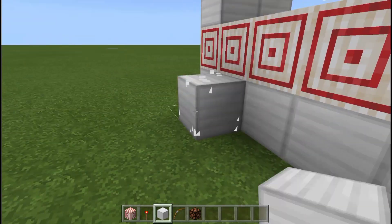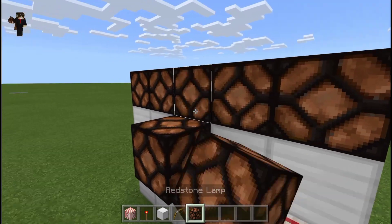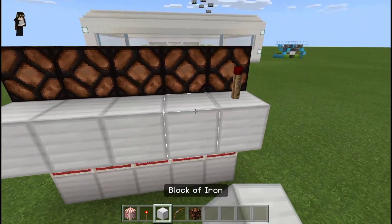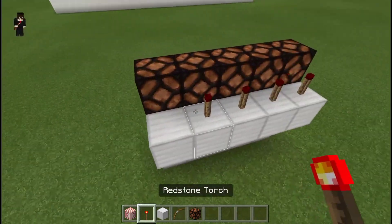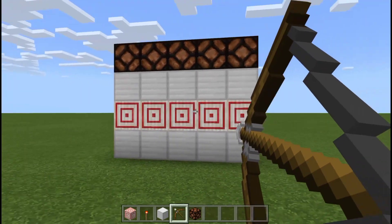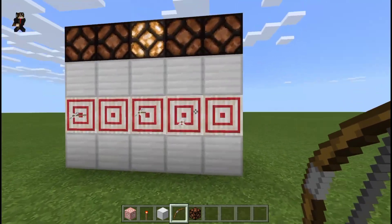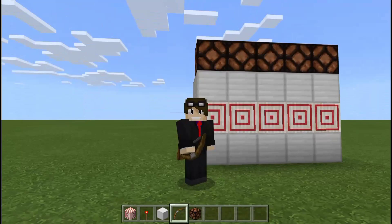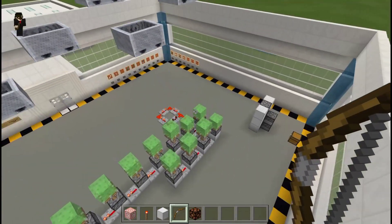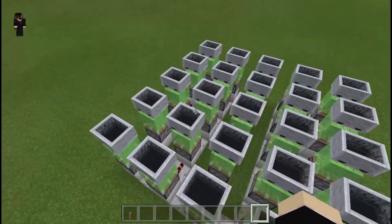You can extend this however you want. Add more blocks, more lamps, and redstone torches on the back of each one. Hit any of the five targets and all the lamps will light up. I've made mine into a five-by-five layout.